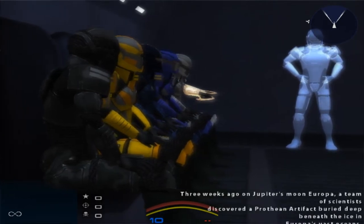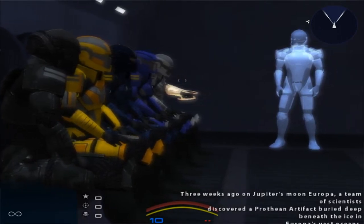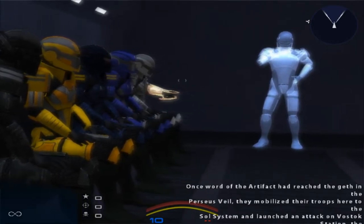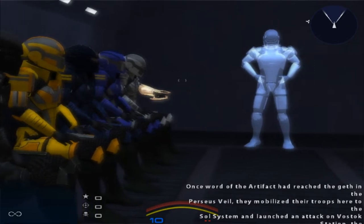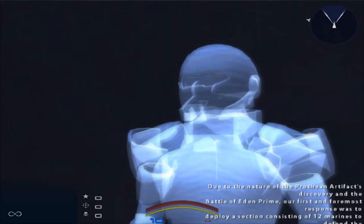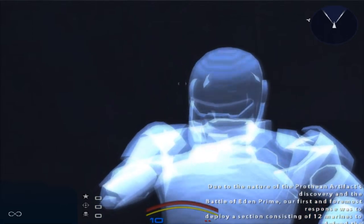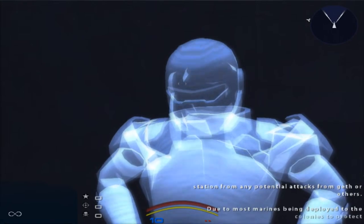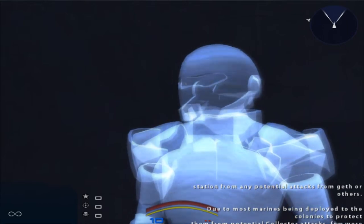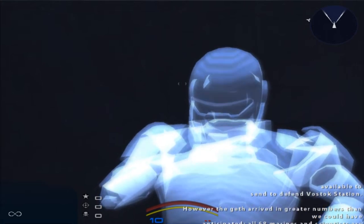Three weeks ago on Jupiter's moon, Europa, a team of scientists discovered a Prothean artifact buried deep beneath the ice in Europa's vast oceans. Word of the artifact reached the Geth in the Perseus Vale. They mobilized their troops to the Sol System and launched an attack on Volstic Station, the research facility the scientists operated out of. Due to the nature of the Prothean artifact's discovery and the Battle of Eden Prime, our first response was to deploy a section of 12 Marines to defend the station. However, they gathered in greater numbers than anticipated. All 68 Marines and scientists are either presumed dead or missing.